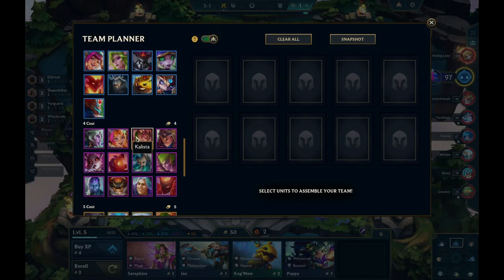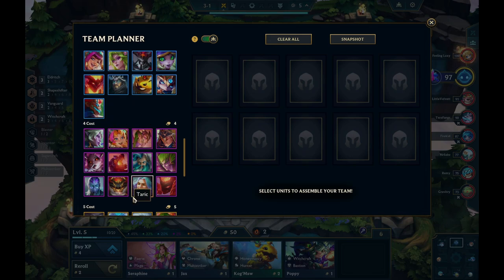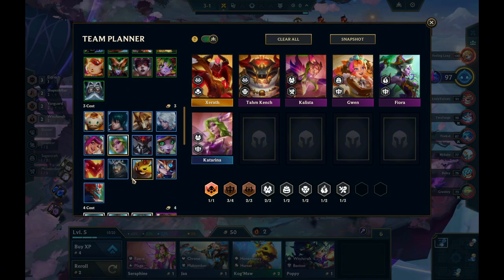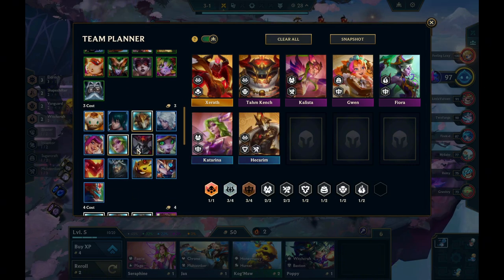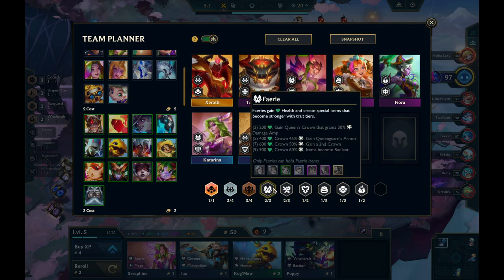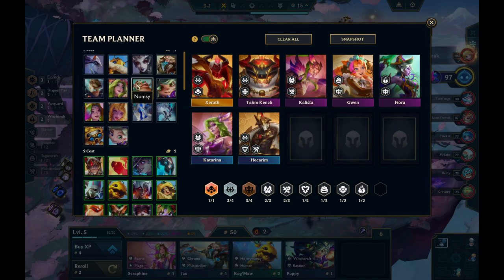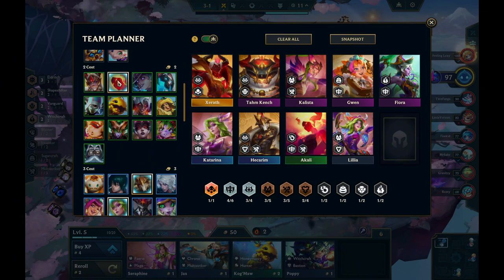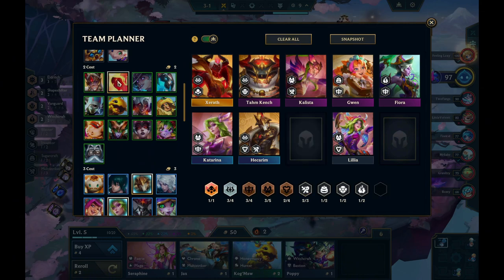I'm just thinking I could play a hybrid — maybe Callista, and then I'm thinking I want to play Fiora, maybe Gwen, some Warriors. I'm looking for a Fairy, and then I'm looking for Arcana, Hecarim, Multi-Striker. I'm just thinking to myself: what could I play, what would be the strongest thing? I decide on Lilia, because Lilia would give Bastion, and then I need one more unit — that is a Collie, because she gives Multi-Striker and Warrior.